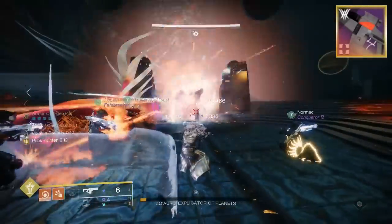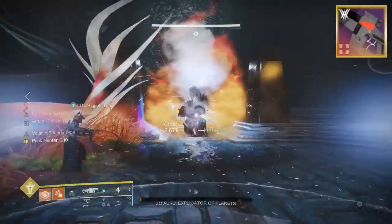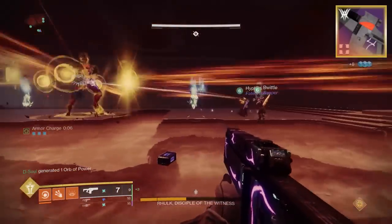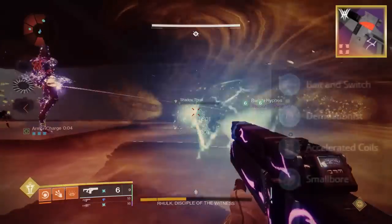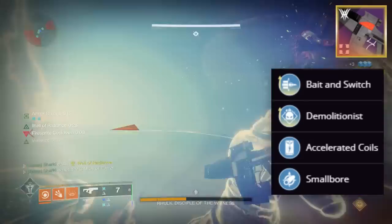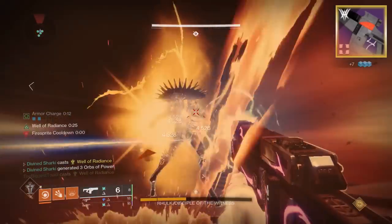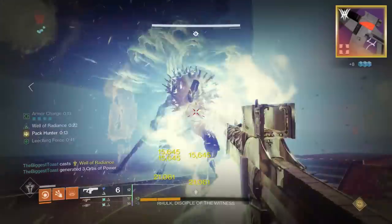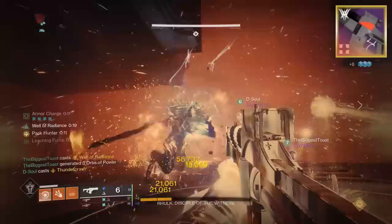One thing to keep in mind is that this is a precision frame fusion rifle, so its base charge time is going to be 780. That is why we 100% recommend putting Accelerated Coils as your Column 2 perk, and of course a charge time masterwork if you are crafting it. The raid has been out for a year now, but if you don't do Vow that often and you got a good one to drop, that is what I would be looking for.